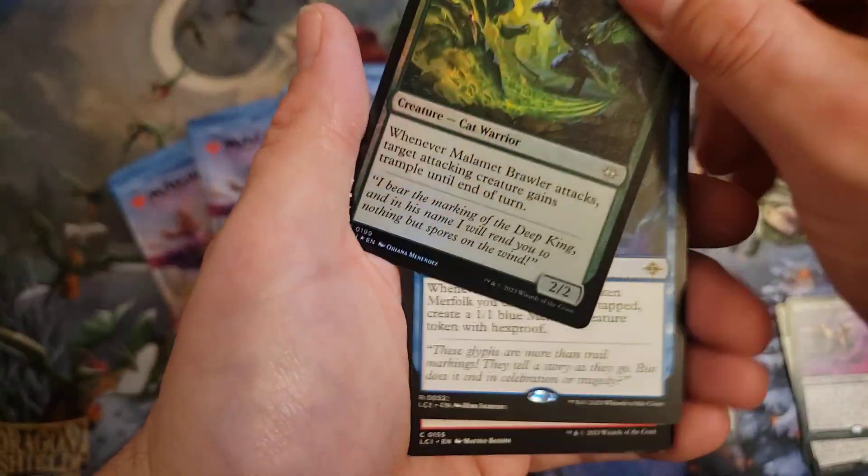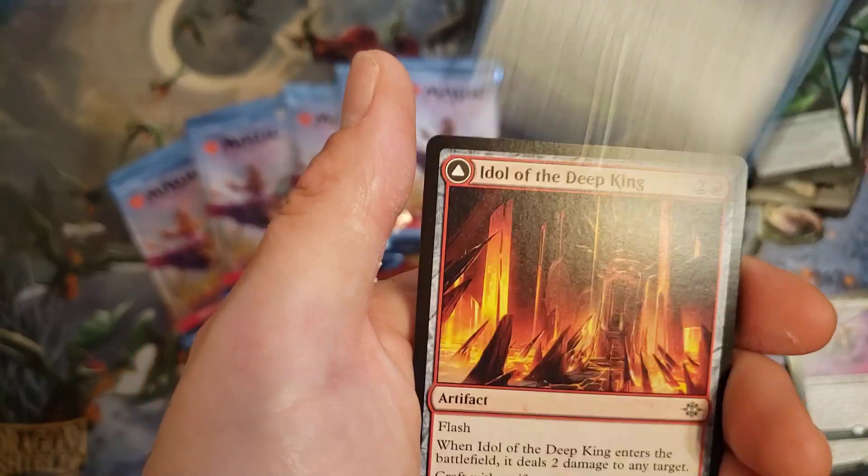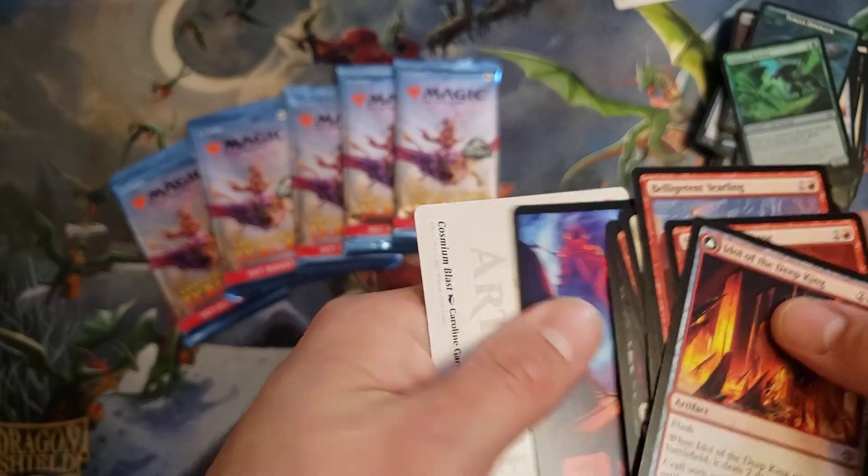Foil Uncommon. We got a rare — a Deep Root Pilgrimage. And alright, commons and uncommons — nothing too fancy there.